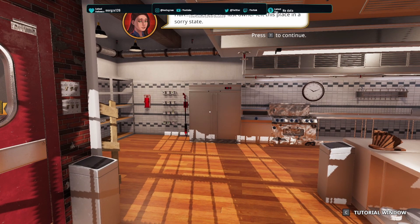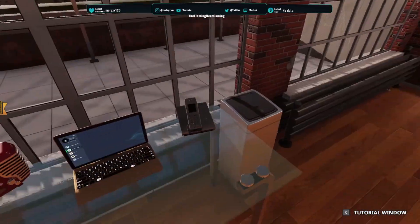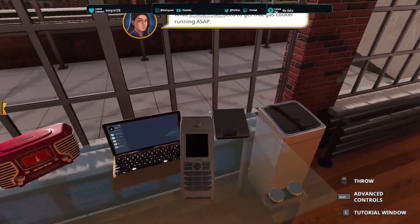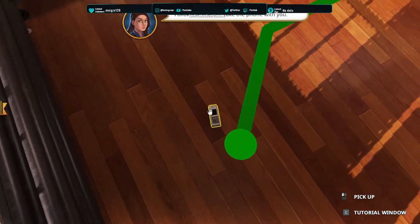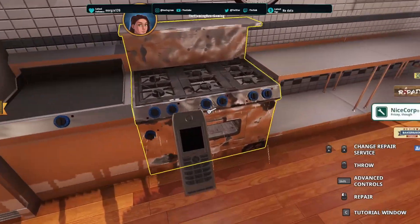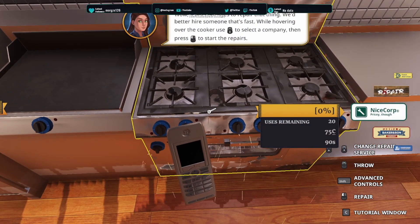It looks like the last owner left this place in a sorry state. We need to call some professionals. Let's ring B&Q. How do I ring? I've just thrown the phone on the floor — that's a bad idea. We need to ring this up. It takes ages to repair that thing. We better hire someone that's fast.